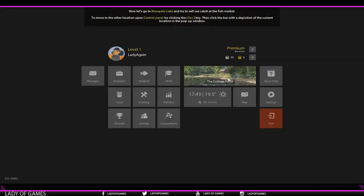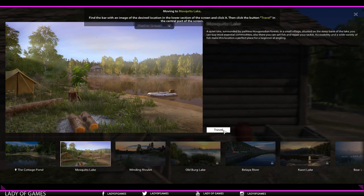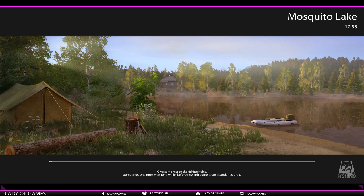So we hit escape, you click on this image here, and then we hit Mosquito Lake and travel. Let's wait a little bit and make our way over to Mosquito Lake, and then we'll continue the tutorial.